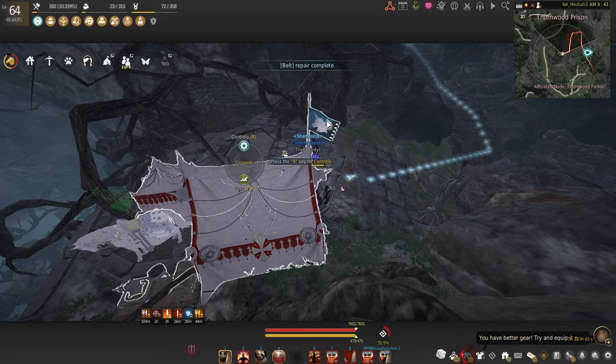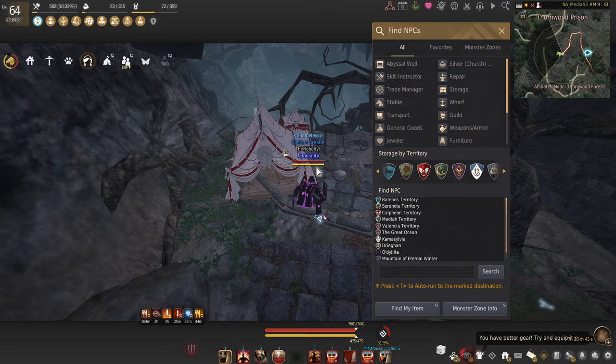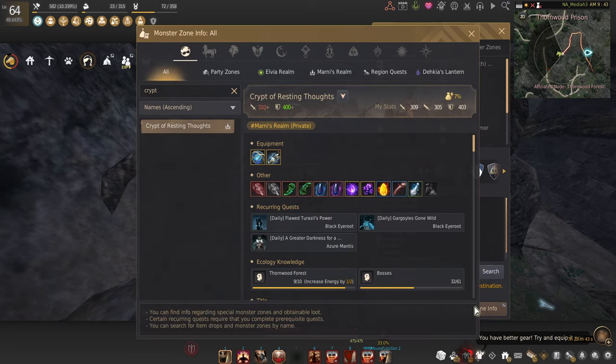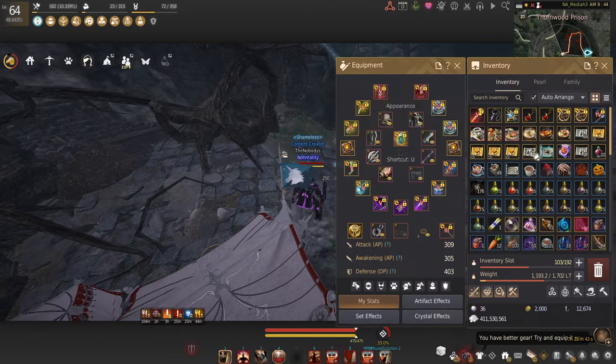Now let's talk about the buffs we're actually going to need. This spot is very high in accuracy. It does say you need high AP, but I would completely ignore that. You do need a pretty decent high DP, but your AP does not matter very much.